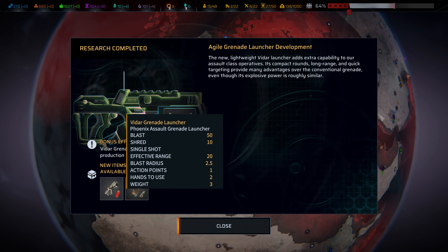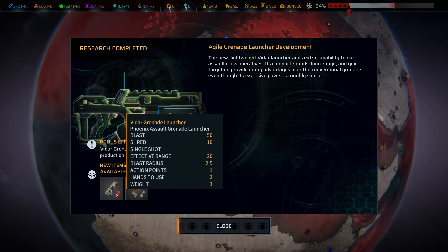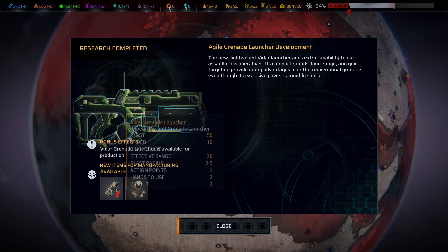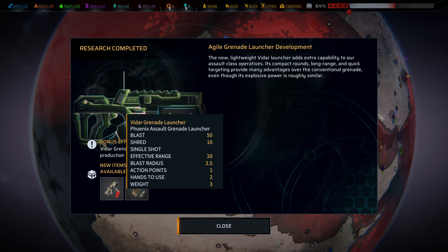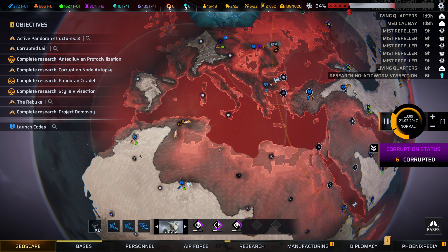Ooh, an Agile Grenade Launcher. One action point to use. It has definitely the potential for some nasty stuff — 50 blast, 10 shreds. Just think about it: boom, blast, and the ability to reload quickly. The downside is, of course, carrying all of the grenades. That's the big problem you're going to face. So I don't know — more of a novelty gun, I think, that one.